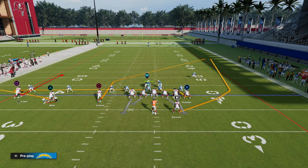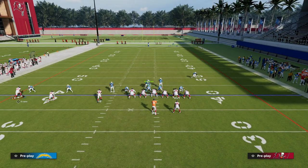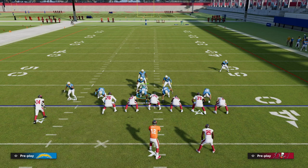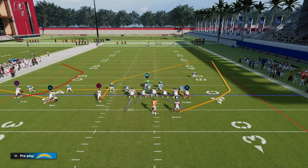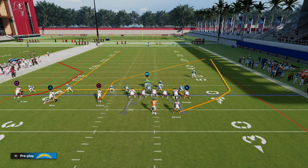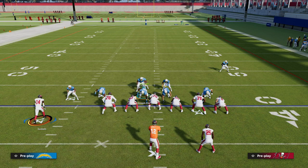The main three routes are the drag, the wheel, and the post — those are the primary reads on this play. The left side is more of a whatever-you-want option. One thing I really like is combining the flat with a corner route from an outside apprentice ability, which gives another read against man if they aren't blitzing. You could also streak that receiver to create a high-low on the left side against zone.